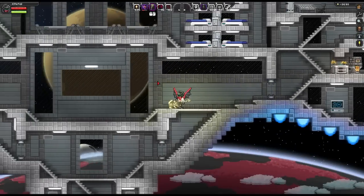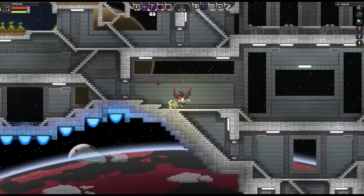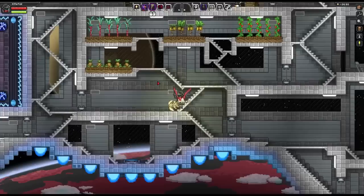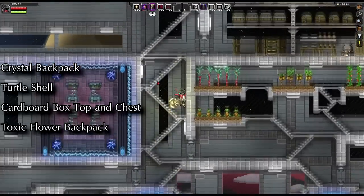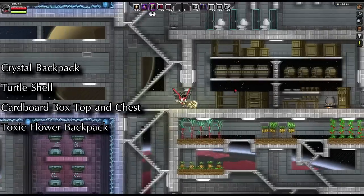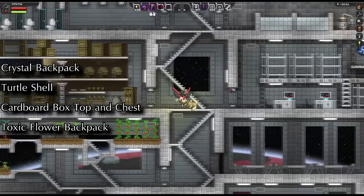Hello, Starbrother and Camo here with a bit of a vanity request. Now with my luck, after I put up this request that means the patch will be released tomorrow, but in the meantime let's see if we can get a hold of a crystal backpack, a turtle shell, a cardboard box top and chest, and a toxic flower backpack.